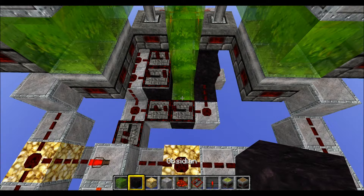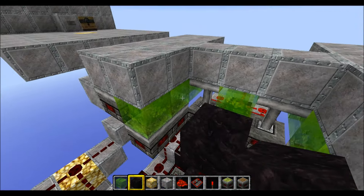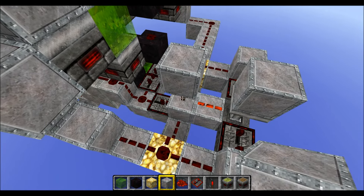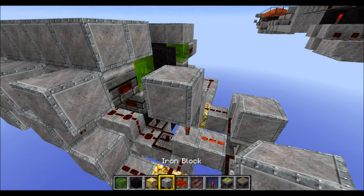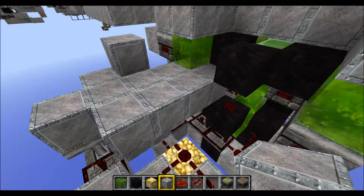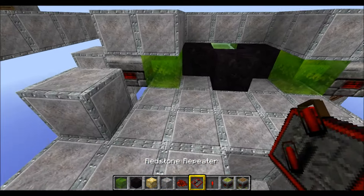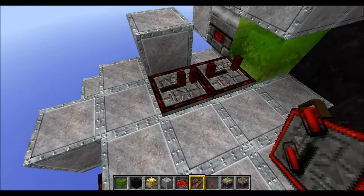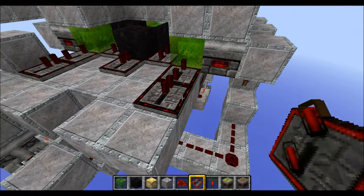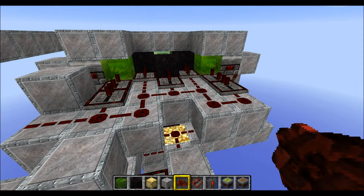Next grab a piece of obsidian and place it on top of this repeater here. Put some redstone dust on top of it, and on top of the redstone another piece of obsidian. Then two more in those corners here. Then grab a normal block and place it on top of this torch. Torch on the side of it, and a block on top of this torch. Then two blocks here, another block in this gap, then four blocks like this, two blocks here, another four blocks here, and another three blocks here. Now grab a few repeaters and place two like this: one on the default setting, one on four ticks, then one on three ticks, one on default, another on three ticks, and one on four ticks, and one on one tick. Finally connect those with some redstone.